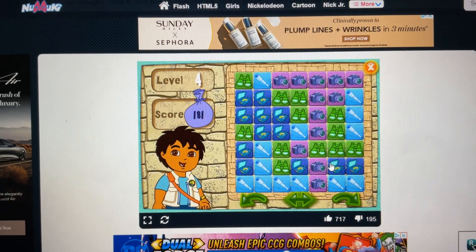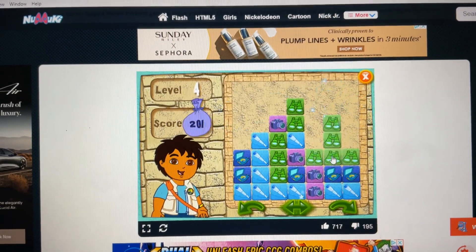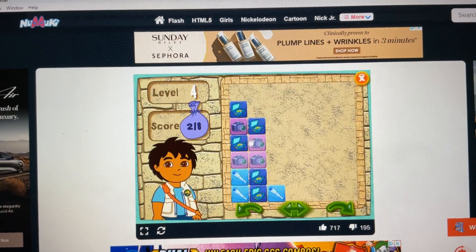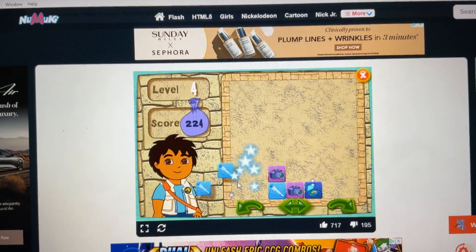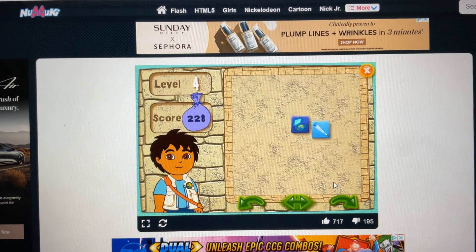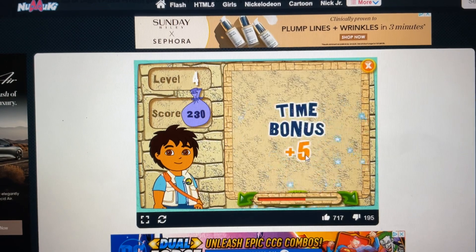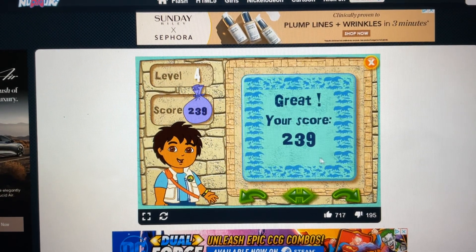Here's your puzzle. Ready? Set? Go! Journal. Binoculars. Camera. Telescope. Binoculars. Binoculars. Let's take the puzzle to the left! Journal. Camera. Journal. Telescope. All right! You did great. Let's keep playing. Click on the arrow to play the next level.